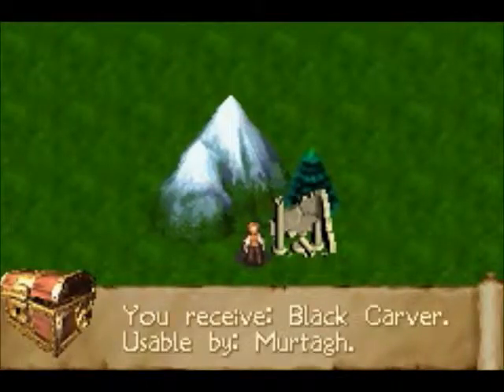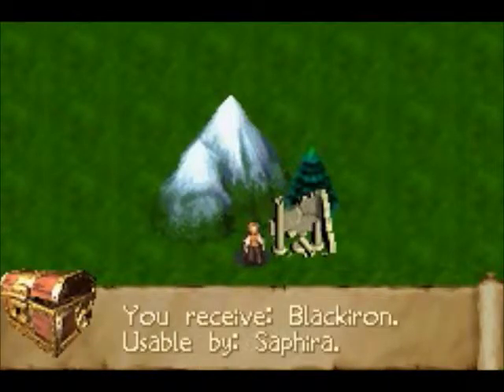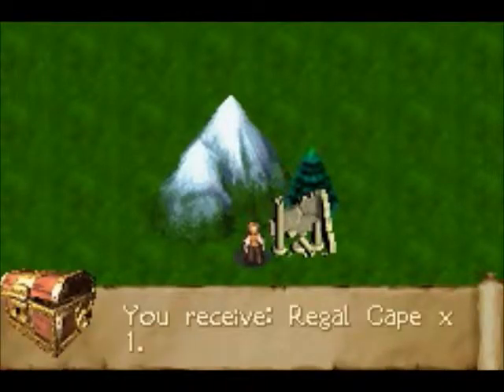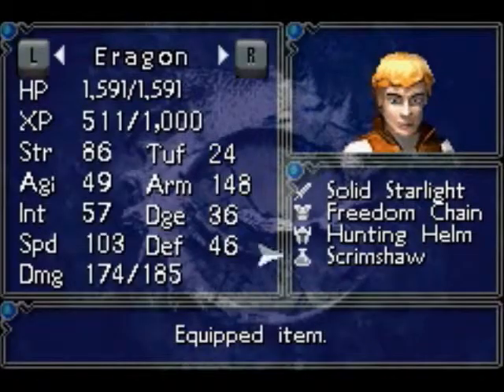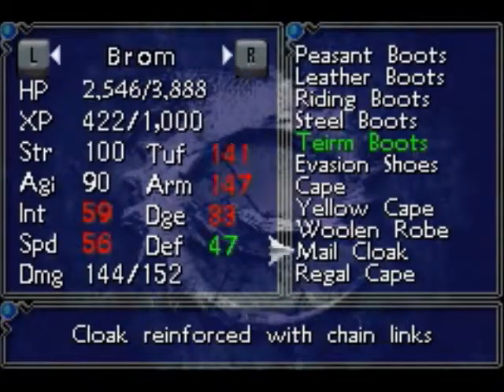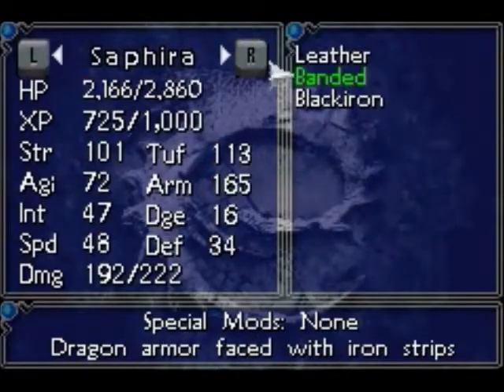For that we get a black car reusable by Murtag, who isn't in our party right now — spoiler alert, there's going to be a character named Murtag in this game who will join our party. We also get Black Iron, which is an armor usable by Sephira, a Ghost Man usable by Angela, and a Regal Cape. I'm going to give the Regal Cape to Braum and give Sephira the Black Iron, which is a much better piece of armor.